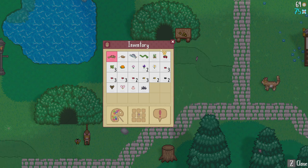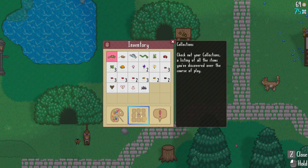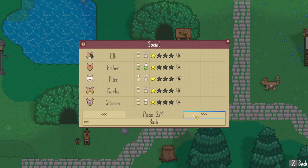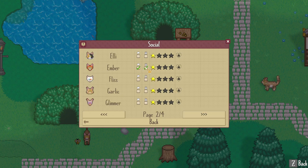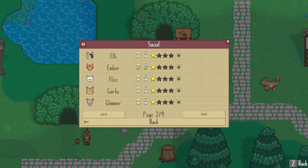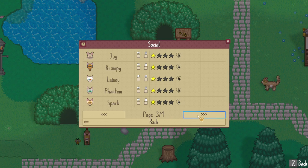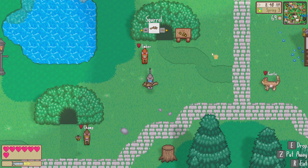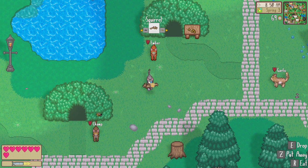Do we have any info on that now? Collections — oh, social! Yes, so we can see which cats we've gifted or not, and we can see who we've chatted with. That's right — you gain more for interacting with them. We should be interacting with everyone more often!